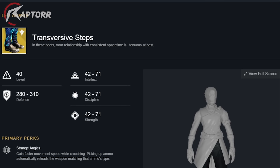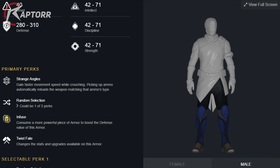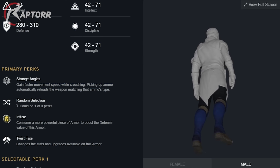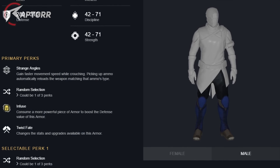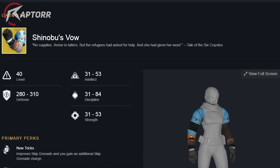Next we have the Transversive Steps. This is also for the Warlock and is the first exotic leg armor that Warlocks will be getting. The primary perk is Strange Angles — you gain faster movement speed while crouching, and picking up ammo automatically reloads the weapon matching that ammo type. It's a pretty nice deal, especially picking up ammo and reloading your weapon without actually having to switch to it. Once you have it, you'll realize it's more useful than you thought.